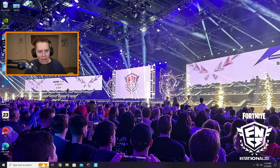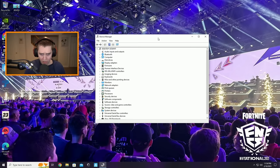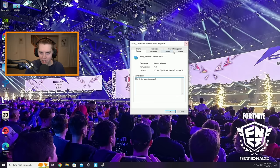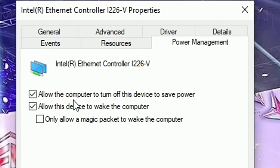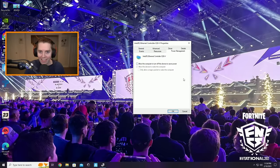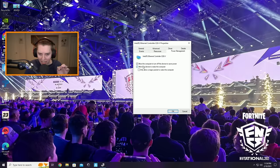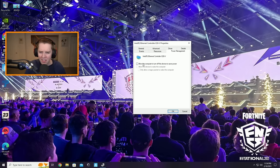Now that drivers are updated, go back to Device Manager, Network Adapters, right-click your Ethernet, and go to Properties. First, go to the Power Management tab. Make sure you uncheck 'Allow the computer to turn off this device to save power' — it is insanely important that you uncheck it. Also uncheck 'Allow this device to wake the computer.' None of them should be checked.